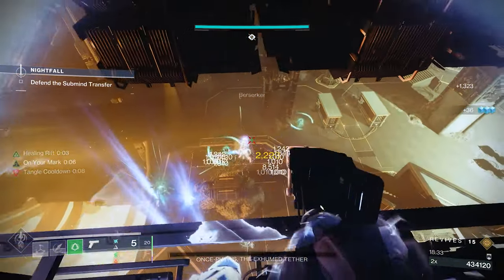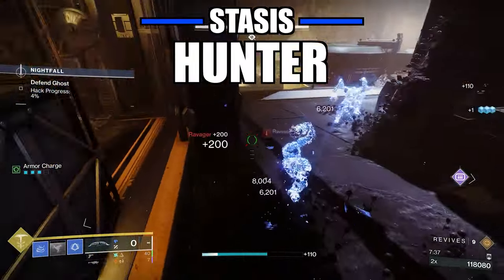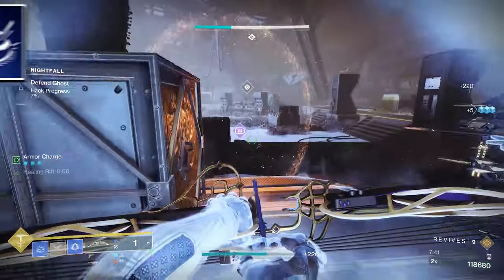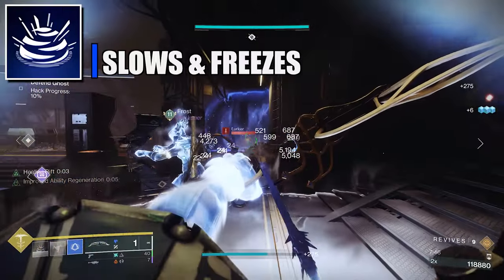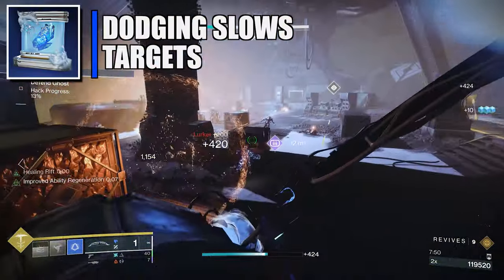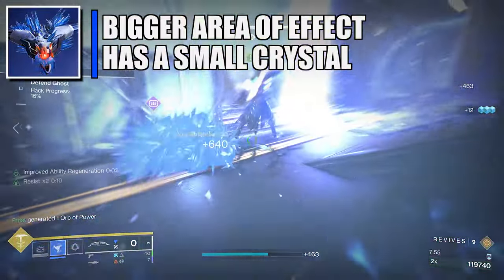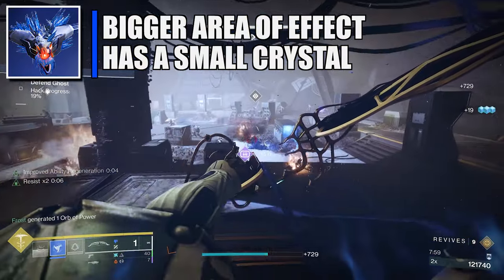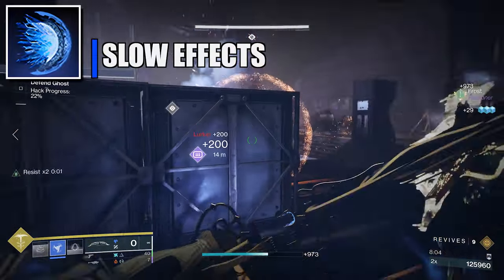Now onto the last build — the stasis hunter. For the abilities I'm using Gambler's Dodge, and for the grenade I chose Duskfield Grenade, which slows and freezes targets inside it. For the aspects: Winter's Shroud — dodging slows nearby targets. Touch of Winter is the best aspect for this build since we're using Duskfield Grenade — it increases the slowed field size and creates a stasis crystal on impact.